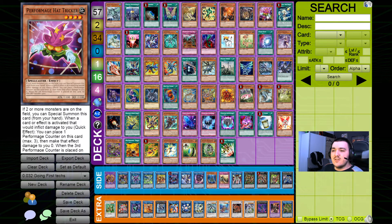Hattricker is especially good going second because two or more monsters need to be on the field. In going first there are some fringe scenarios where Hattricker is not live, like if you're only controlling Magius. However when you're going second it's extremely unlikely that your opponent doesn't control even one monster, so Hattricker is in 99.9% of cases going to be live.